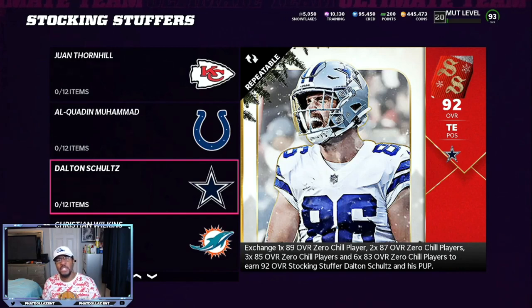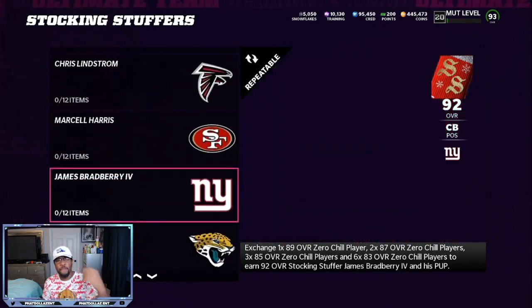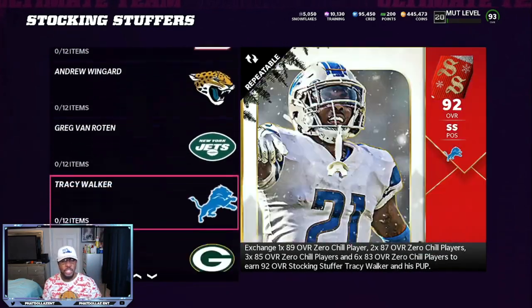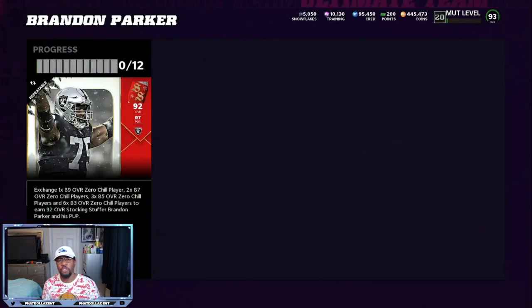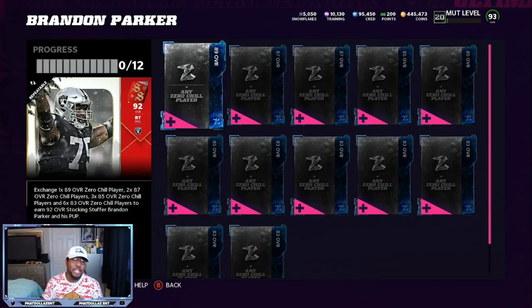When you are making these stocking stuffers, try to look for the theme teams that are most likely wanted — Dallas Cowboys, San Francisco, the Jets, the Raiders, all that. We're going to go right here to Brandon Parker. You're going to get his power-up, which is kind of low right now. You can sell it between 3k and 6k, but you're going to be able to sell these cards for about 130k.